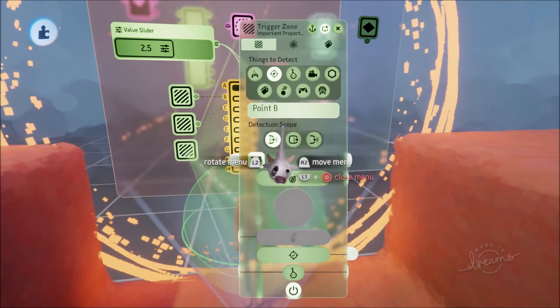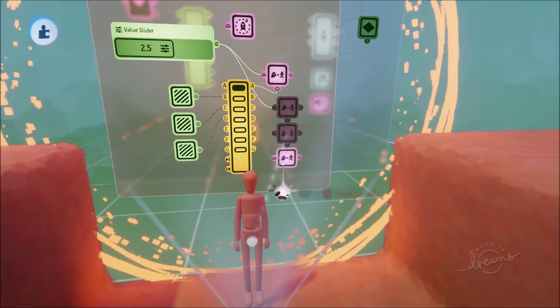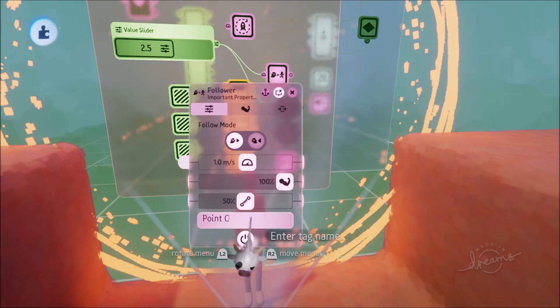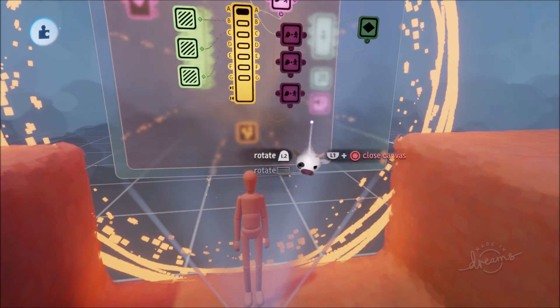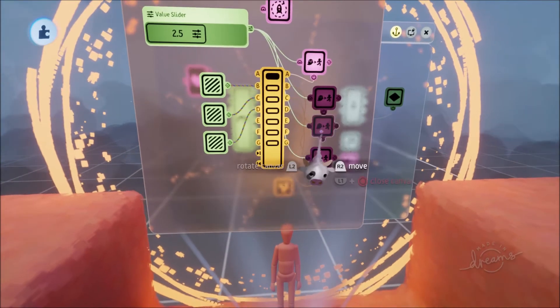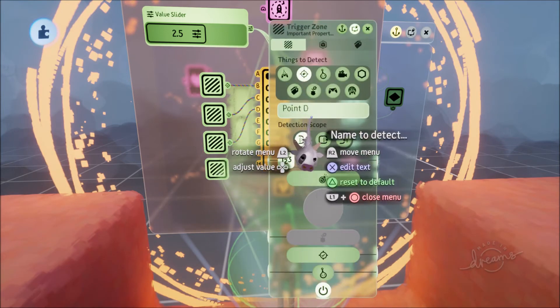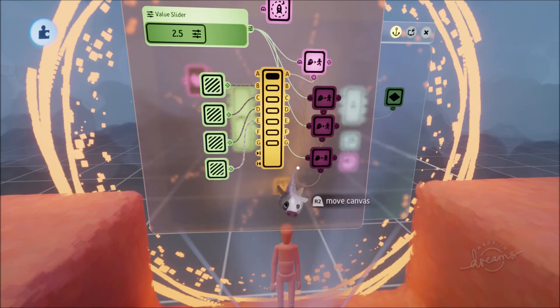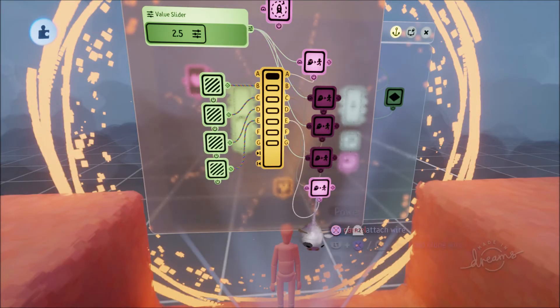Add a Trigger Zone. When we get to Point C, we're going to want our friend to start going to Point D. Move things around to make it a bit more visible, and remember also to connect the value slider so that the speed is consistent each time.